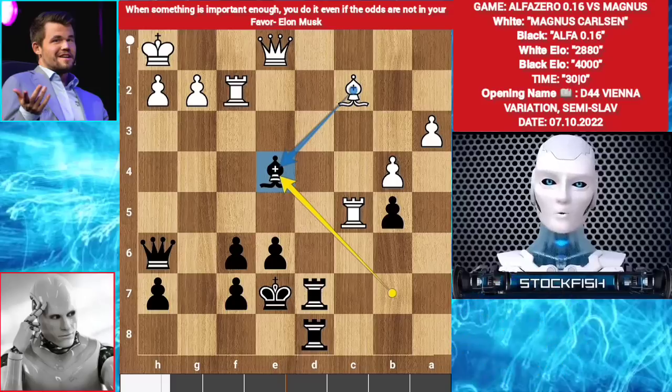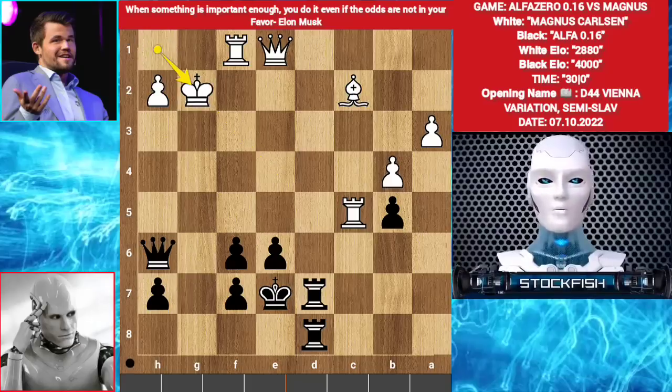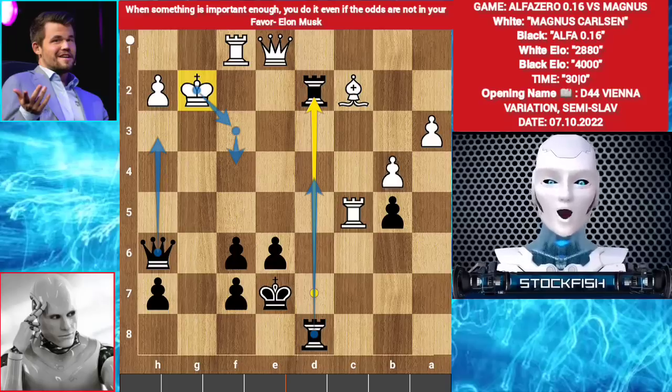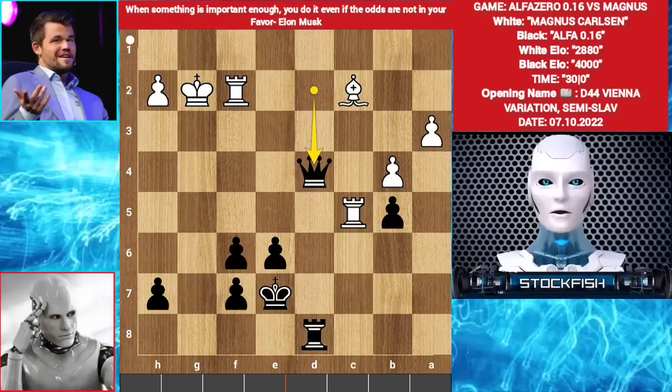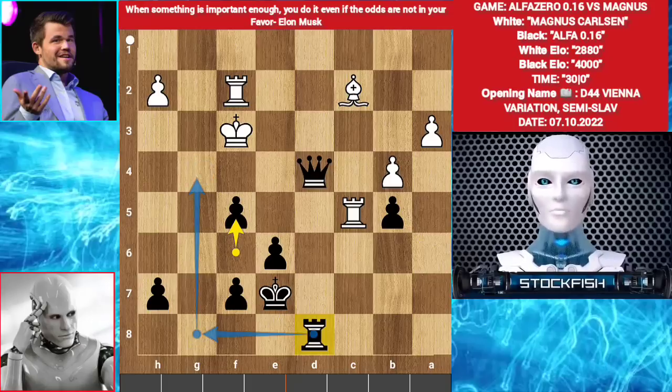Because Bishop takes e4 is not possible because of Rook d1, so Rook f1, Bishop takes g2 — Alpha sacrificed his bishop. King takes g2, Rook d2 check. King can't move actually because every square is dangerous. If King f3, then Queen h3 check, rook will come there and there is mate in 8 moves — white will lose very badly. So Magnus played Queen takes d2, Queen takes d2 check, Rook f2, Queen d4, King f3, f5. Alpha wants to bring his rook — Rook f4 check. White's pieces are frozen, he can't move his pieces, so he played Bishop takes f5. Queen d1 check, King g3, Rook g8 check, King f4.